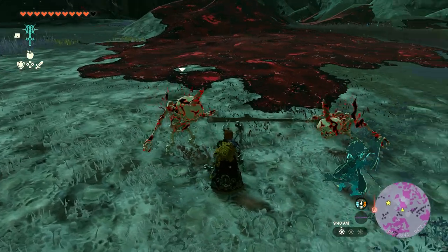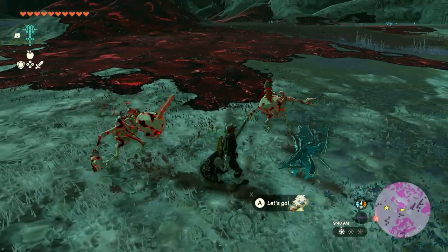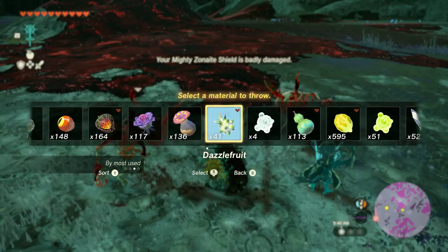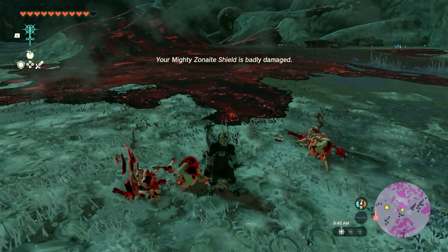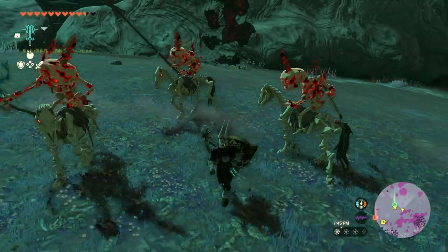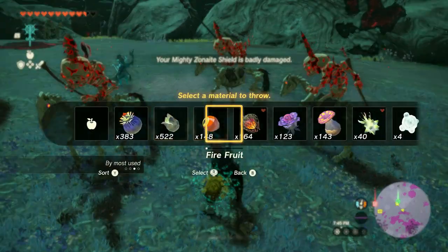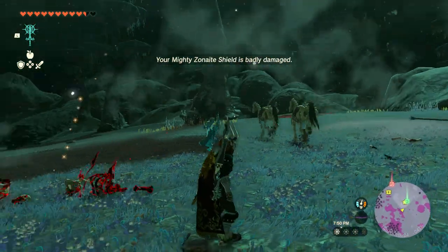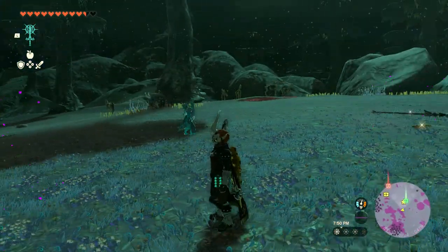The disguise means stall monsters won't bother you as long as you don't attack them — they will not bother you. And for those of you that don't know, you can actually throw a Dazzle Fruit and that will kill all of the stall monsters around you instantly. However, if you run across some that are on horses and you throw a Dazzle Fruit, it'll only kill the monsters and it won't kill the horses.